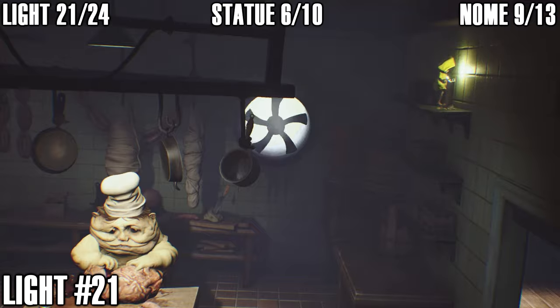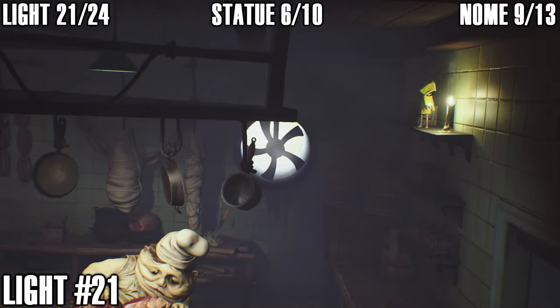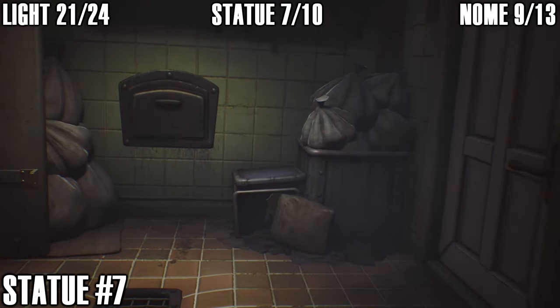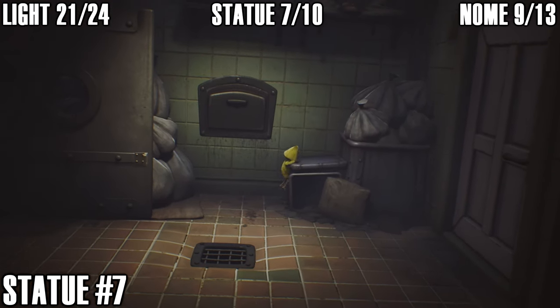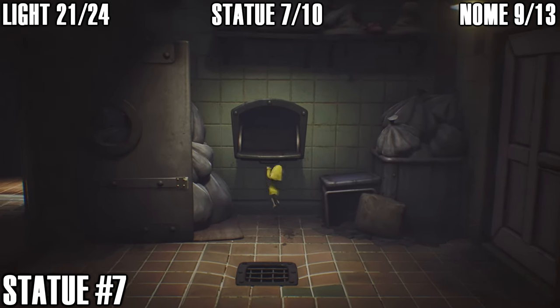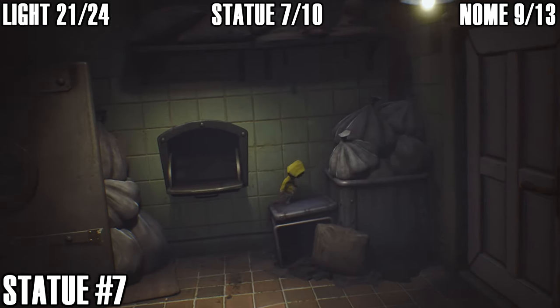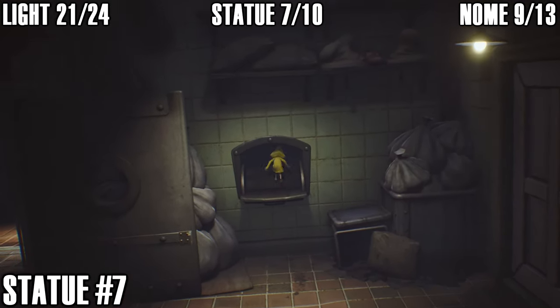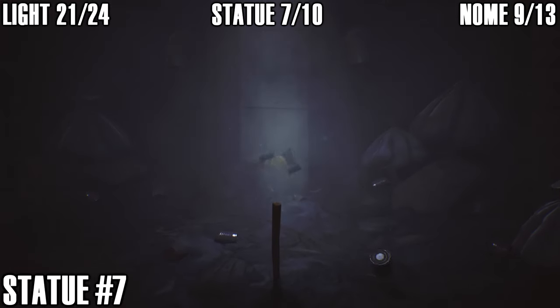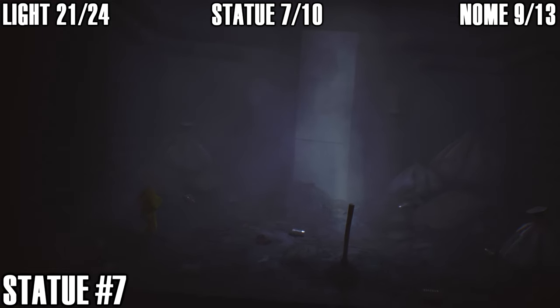Statue number seven: once you escape from that chef, come through here and open up what looks like a rubbish chute, hop through and fall down into the shaft. Statue number seven is in the back corner here — it took a couple of tries to grab it but there we go. Seven statues down.